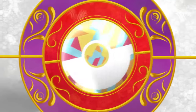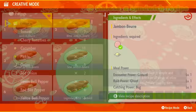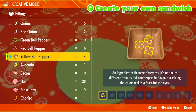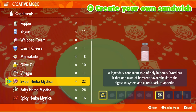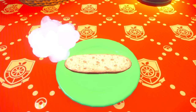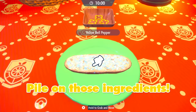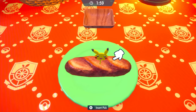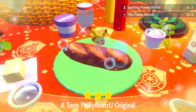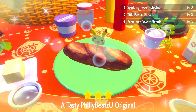Let's get on with the video. For this sandwich we're going to be making an electric encounter one, and I'm going to be doing the expensive recipe. We're going to be using a yellow bell pepper, grab a salty and a spicy. Pikachu pick because Pikachu's an electric type. And you'll be getting sparkling power electric level three, title power electric level three, and encounter power level three once you consume the sandwich.